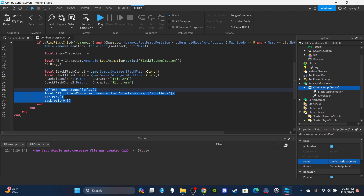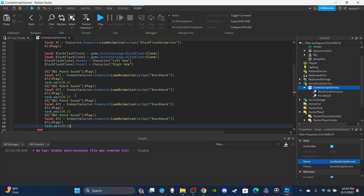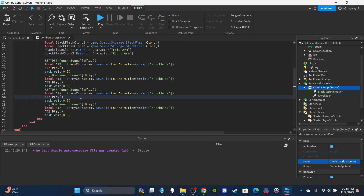Repeat that punch-plus-knockback block several times. The second wait is 0.5 seconds, then 0.3 seconds for the fourth block. For the fifth and final hit, play the kick sound instead of the punch sound, because the last move is a kick. Then play the knockback animation one final time.